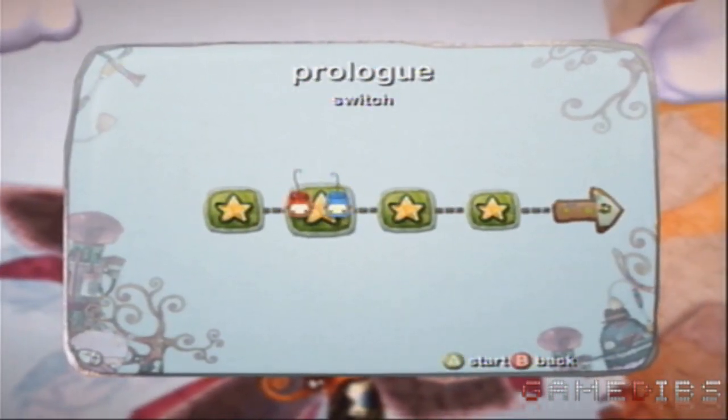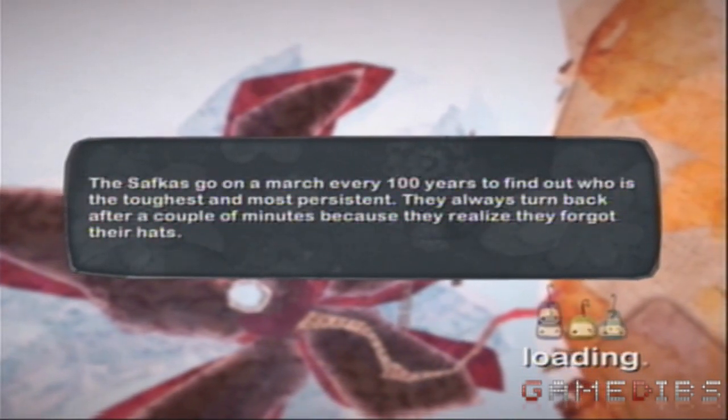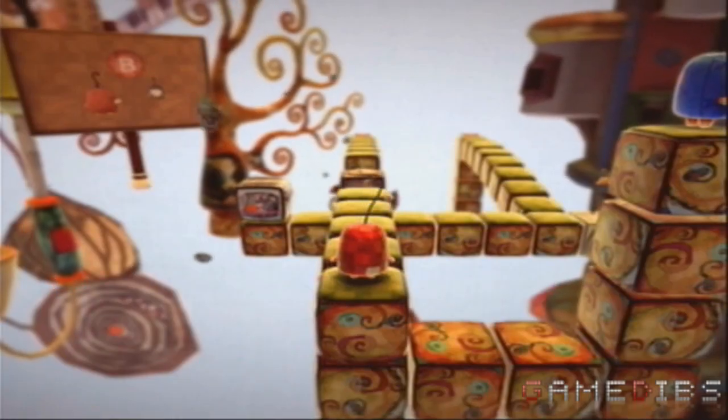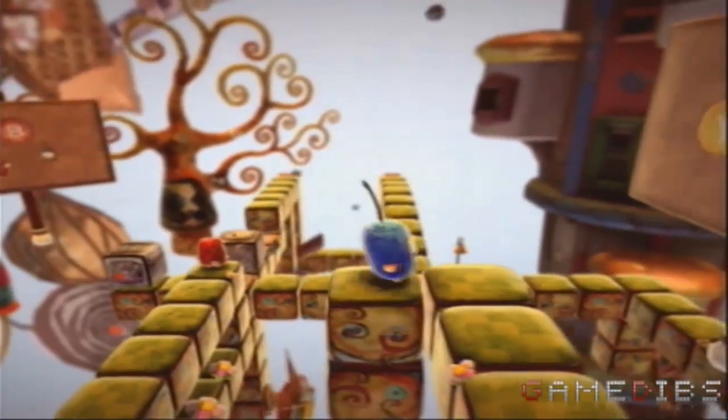Ilo Milo, which is what I'm going to call it, is a puzzle game in which you have two characters: Ilo and Milo. The goal of each level is to unite the two, who are on separate sides of the level, and in order to unite them, you must work together between the two. There's also a multiplayer mode if you'd like a friend to control one of the characters.